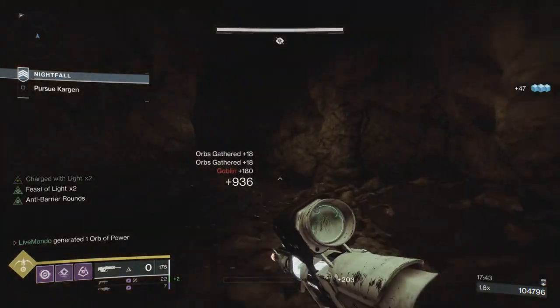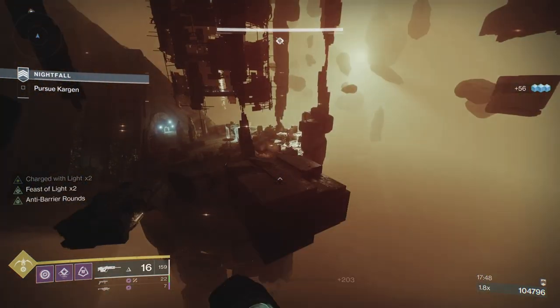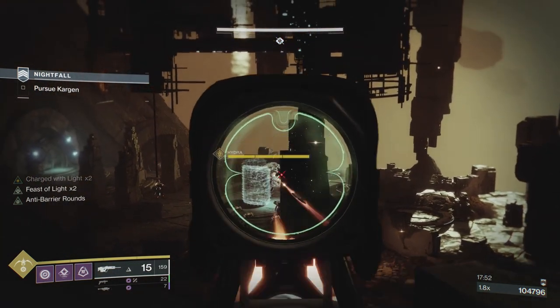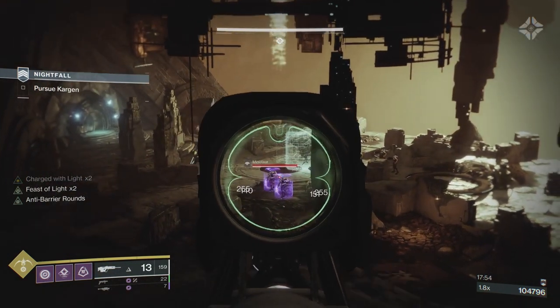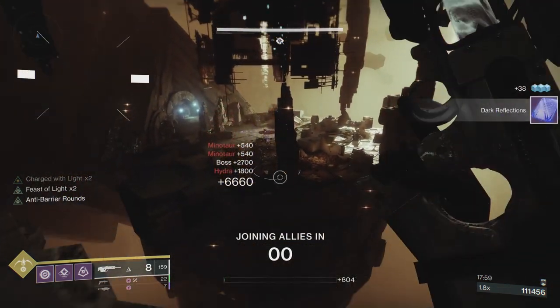When we get over here by the boss room, we're going to put some shots on as many of the adds as possible — you'll see we get about 6,000 score from this. As long as a shot is registered on as many of these adds as possible, when the boss kills them you will get the points. See there, I've got 6,660.